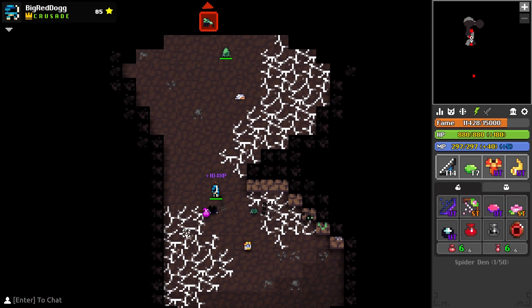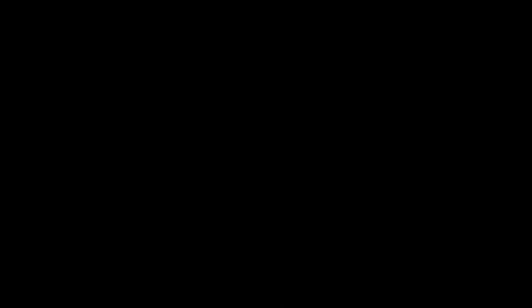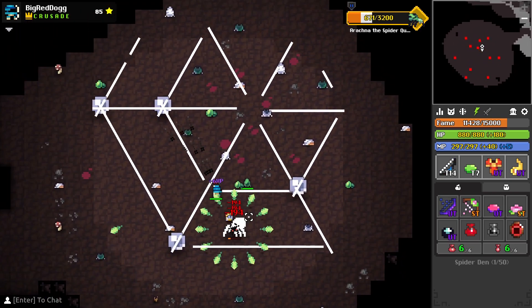Continuing with the beginner dungeons, we have the Spider Den. There's still the eggs that spawn spiders, there's now a web that slows you, and there are treasure chests that can drop a lot of healing items if you need to stock up on them. Being a beginner dungeon, the boss fights still shouldn't present much of a challenge.